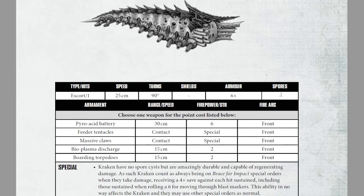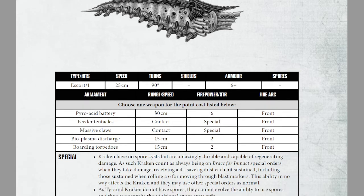It has armor 6, but it has no shields and no spores. It can have one weapon: power acid battery at strength 6 — that is a really high weapons battery count at 30 cm. It can take feeder tentacles, massive claws, a bioplasma discharge at strength 2, or boarding torpedoes.